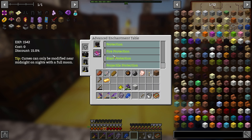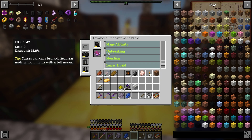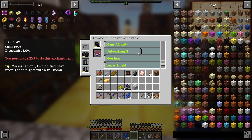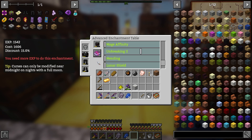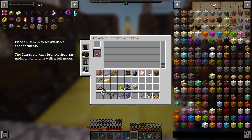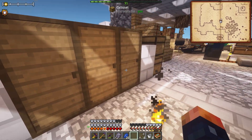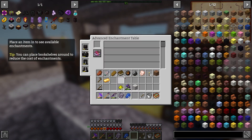That is a very expensive enchant. Unbreaking three is also a very expensive enchant. Having a mob farm is definitely a necessity. If I wanted to move efficiency up, how much would it cost to enchant a book? Because we can just enchant a regular old-fashioned book — maybe the book will be cheaper. You can place bookshelves around to reduce the cost of enchants — wait, you can have more bookshelves? That means we need to go back to the End portal and go get books.